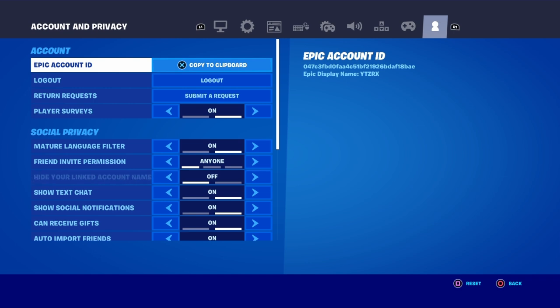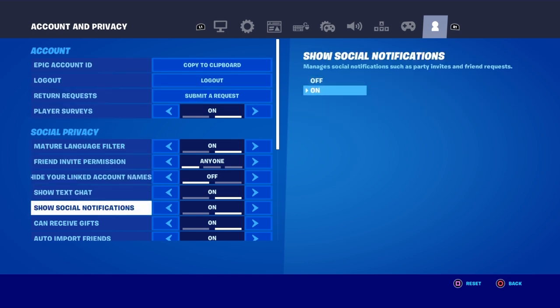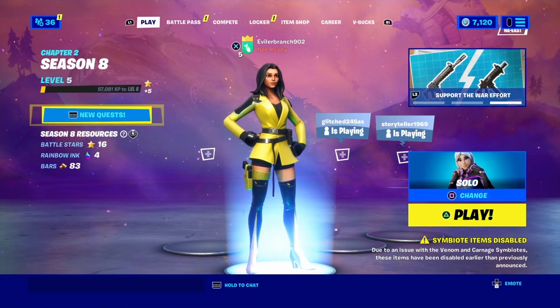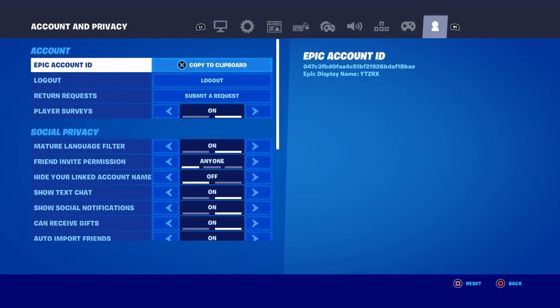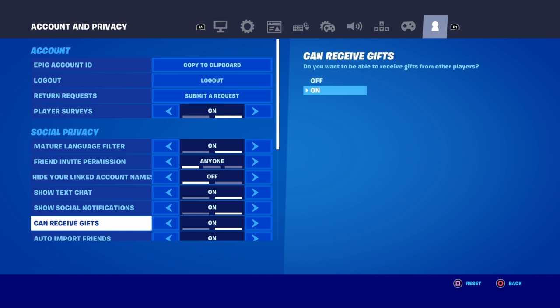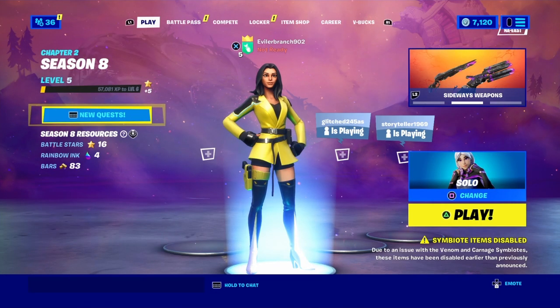Once you're on the Account and Privacy tab, there's only one setting you need. Scroll down and you'll see an option called 'Can Receive Gifts.' Make sure that is turned on. Apply the setting and back out. This ensures you receive the purple Skull Trooper — a lot of people miss this because they have 'Can Receive Gifts' turned off.